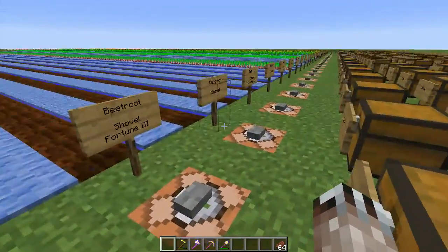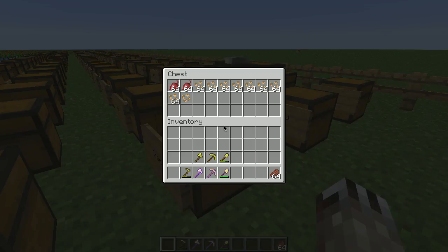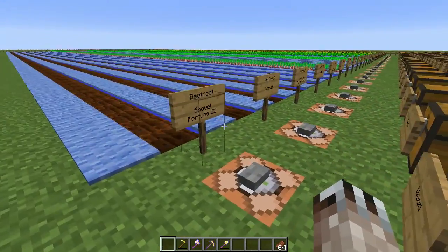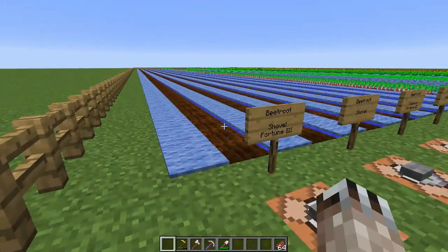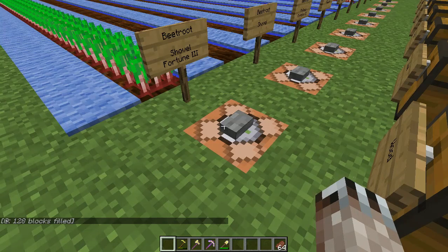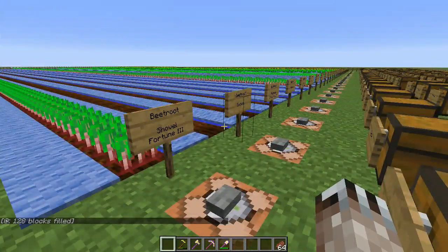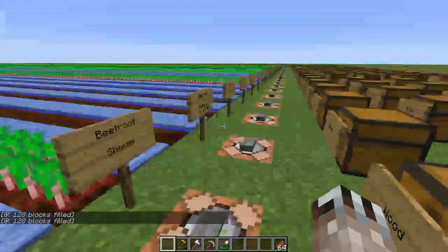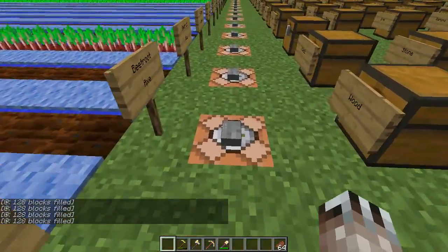Welcome back — we've got a lot of chests here, all full of stuff. I've done all the testing and the results are pretty much as I predicted. I added command blocks to replant, and you can actually put in the age of the plants as a data value so they're already ready to harvest — makes it nice and fast.